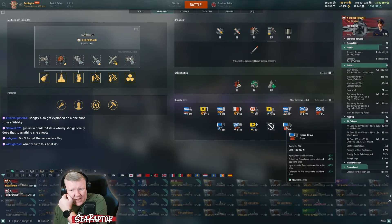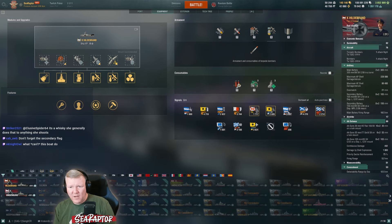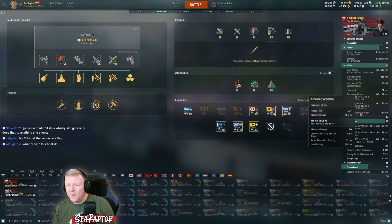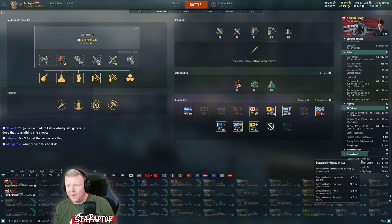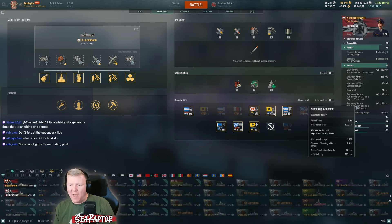Now let's do flags - one, two, three, four, five, six, seven, eight - because I can't explode, I'm not a carrier. Secondaries at 12 kilometer range, stealth at 12 and a half. So there's a gap but it's not a huge gap.